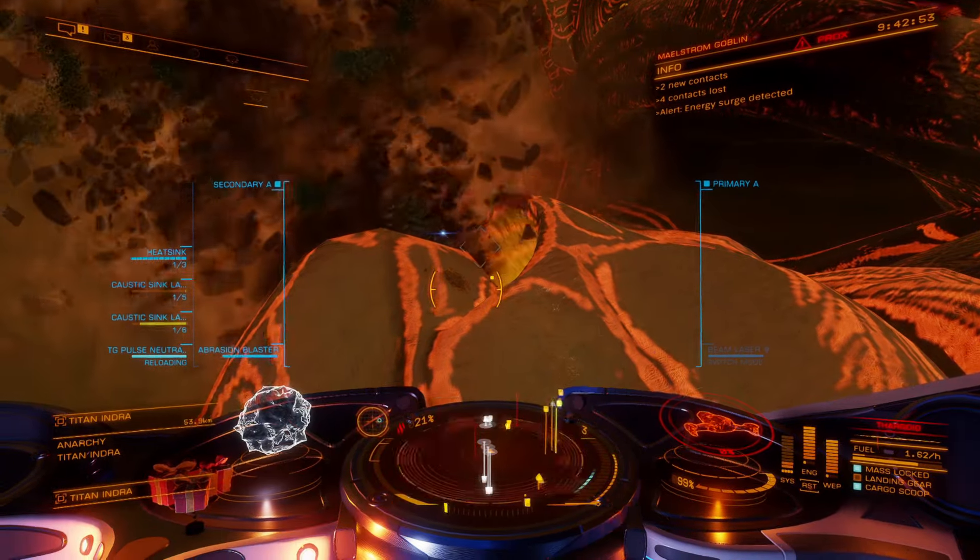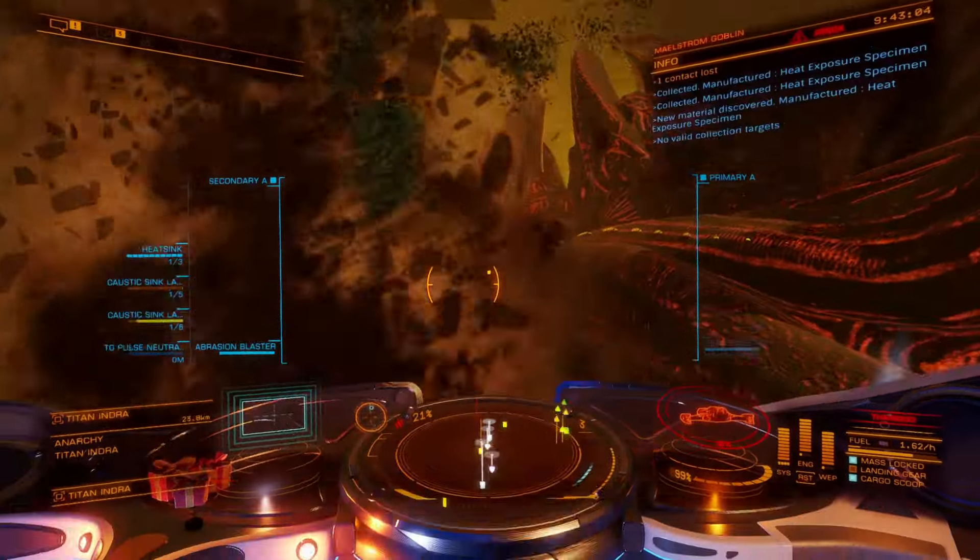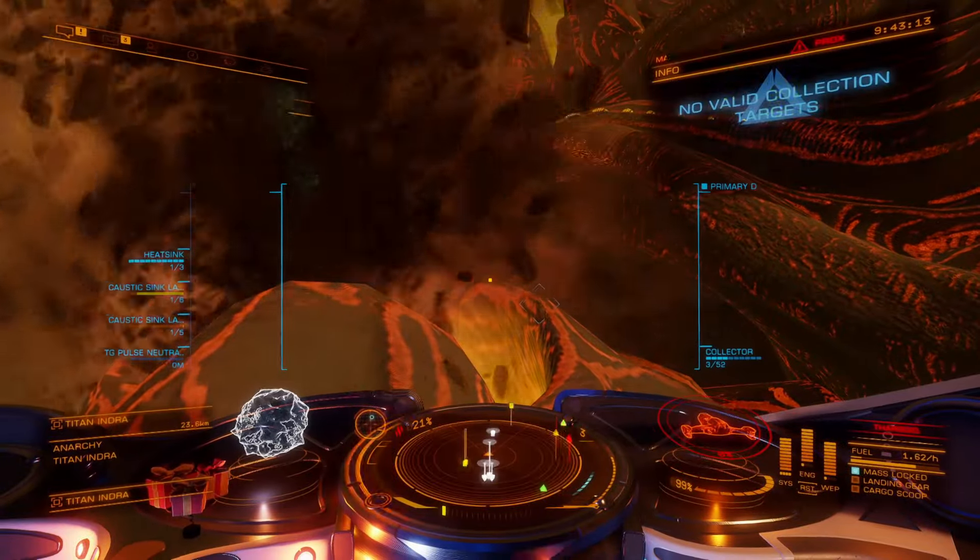If it's a live Titan that you're doing this on, the Thargoids will get you and destroy you, so you want to stay cool on a live Titan. We have one final specimen to look at, which is the launch tube membrane.